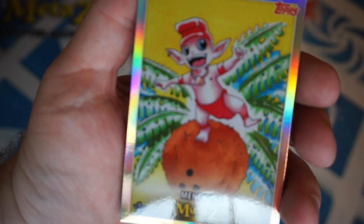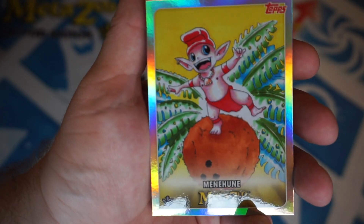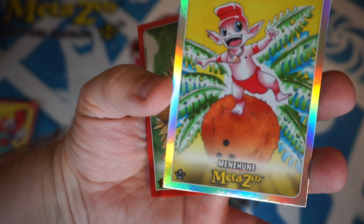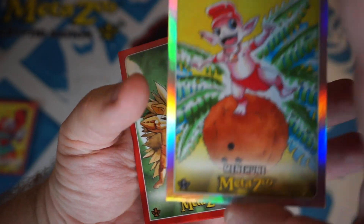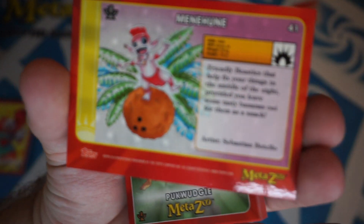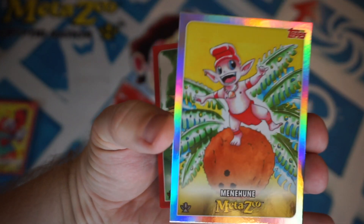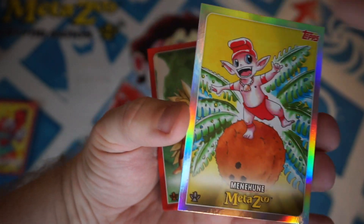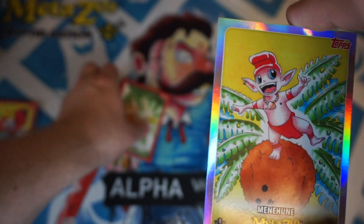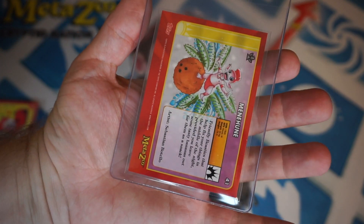Menehune — that's our special card. It's a silver, and it's pretty nice. It's not numbered or anything, but the centering on this is actually really good, so it's a candidate for grading in the future. I'm not going to pay a hundred dollars a card to grade this Menehune — no way — but it is a nice card. I'm going to sleeve it.